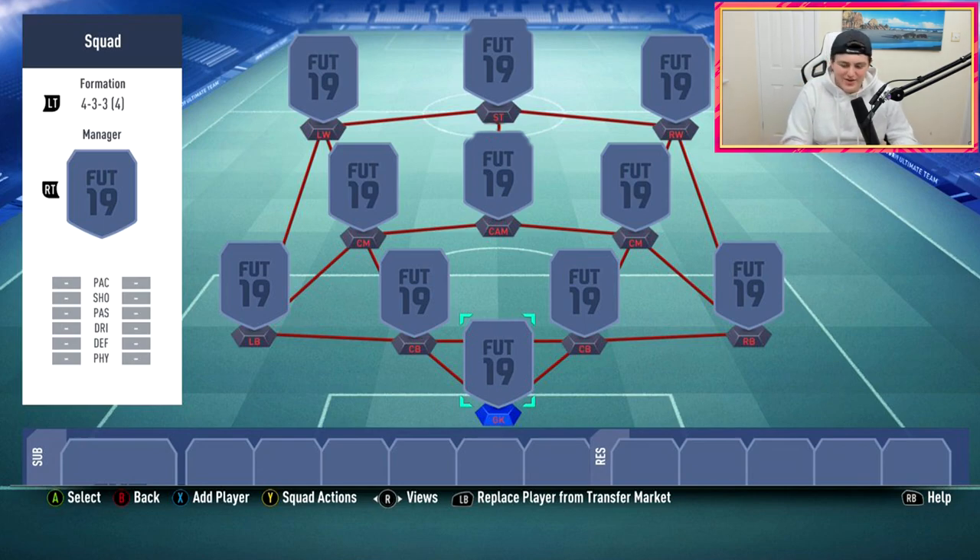What's going on lads and welcome back to a brand new video. In today's video I've got a Premier League slash Chinese Super League squad — not really a hybrid because there's only two leagues. It's a really cool looking team I want to use when FIFA 19 drops. This was all made on Photoshop like most of my squad builders, sadly I wasn't invited to the capture event, but I did make this on Photoshop and hopefully you guys enjoy.